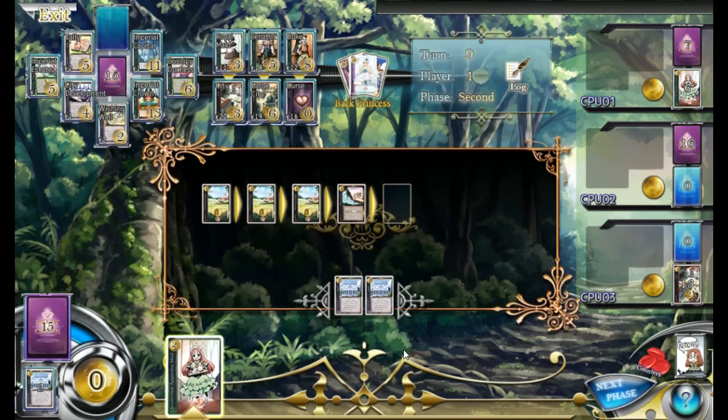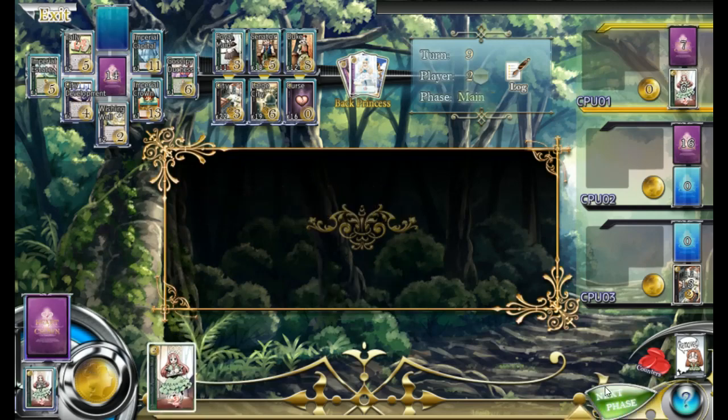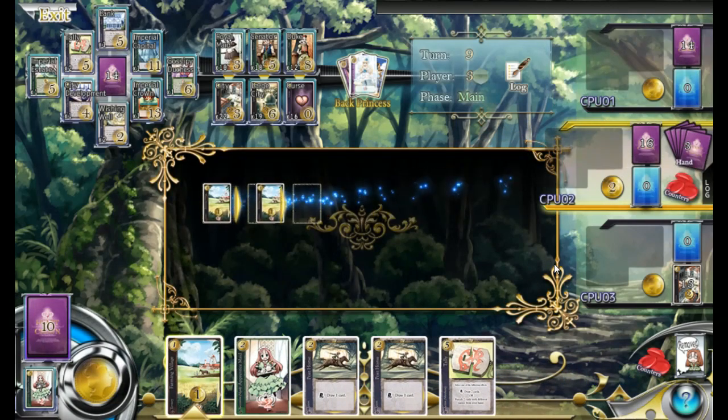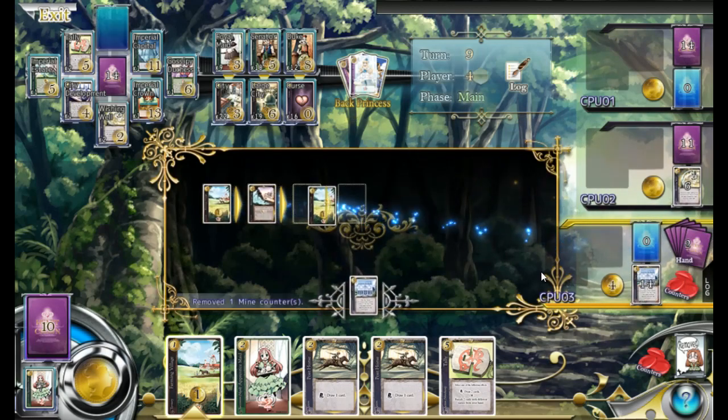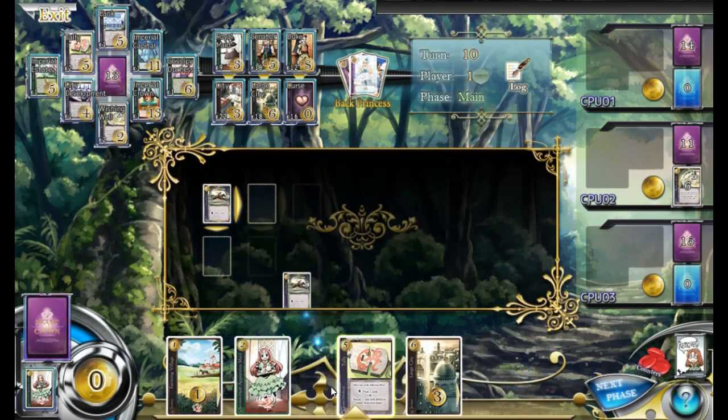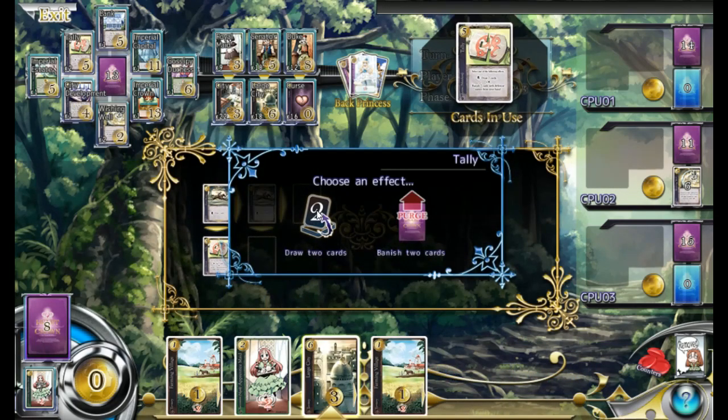Let's get the bank. We're getting two banks. Alright, let's get these horses out there. Tally — draw a couple cards, we could banish two cards. How much do you need to back a princess? We'll draw two.